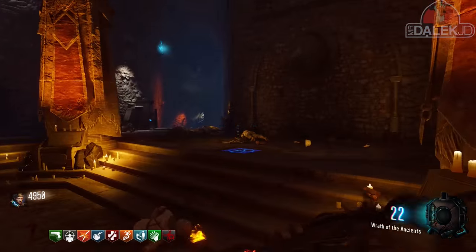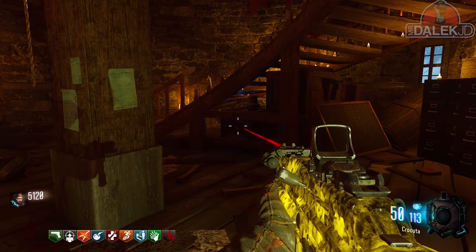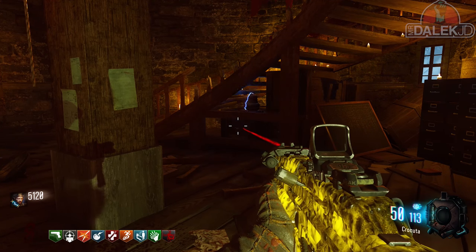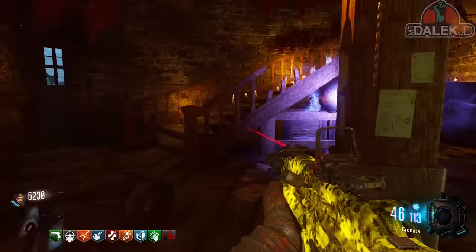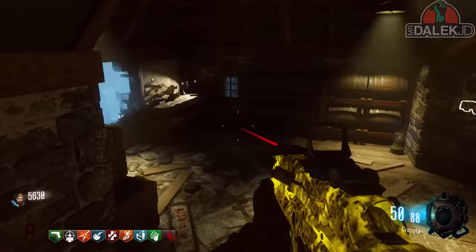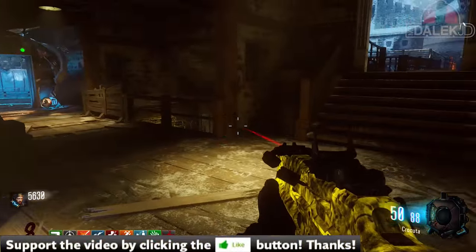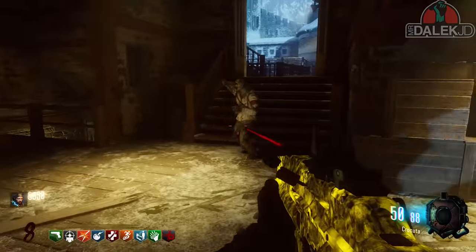The next step involves electrical vases that have spawned around the map — specifically in the bell tower, the rocket facility, and by one of the spawn areas. These vases need zombie souls: around six zombie souls each for them to be completely filled up. You can use any weapon to do this, you don't have to use the bow.